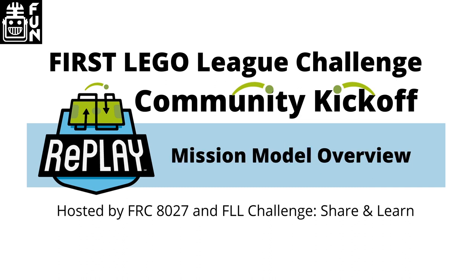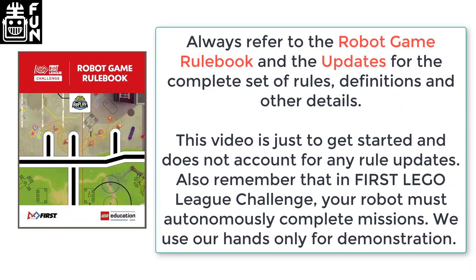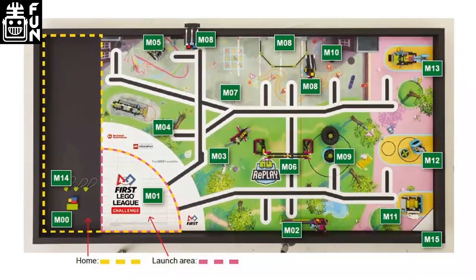Let's take a look at the missions. Remember that you should always refer to the Robot Game Rulebook and updates for all details. If you have questions about rules, write them down. The next session is with referees and you will be able to ask them any questions you want. We will be looking at all 16 missions from the Replay Challenge. Before we begin, it is worth noting that Home has been changed this year and now includes the launch area. Also, the height limit has been removed at launch, although it is still there for the inspection.